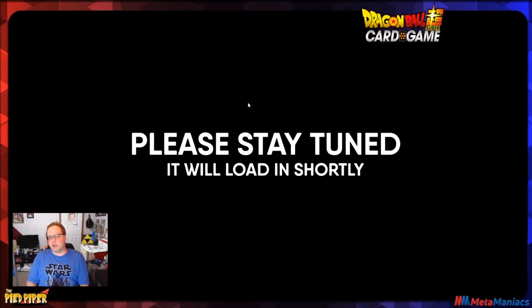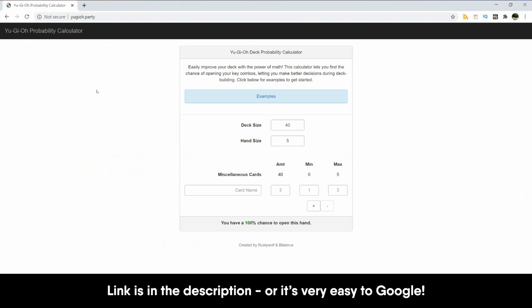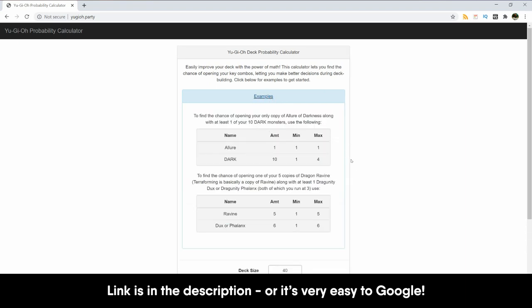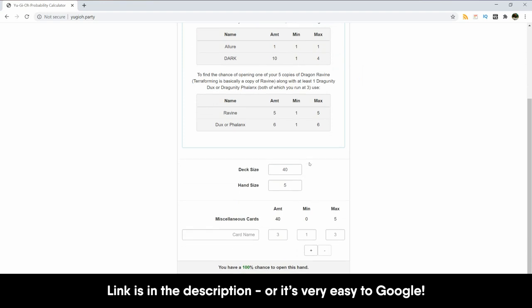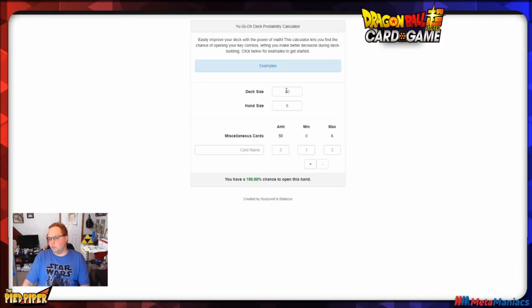I'm sharing my screen now. This tool is called the YuGiOh Deck Probability Calculator — I'll provide the link. It's not just for YuGiOh; it works for any card game and is really easy to use. I don't want to get into too much of the math, but I can assure you it's sound. Let's say I'm building a Dragon Ball Super deck — we'll start with a deck size of 50 and a hand size of six.